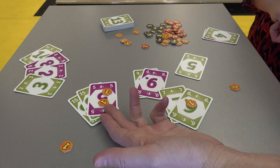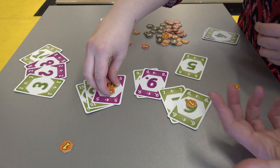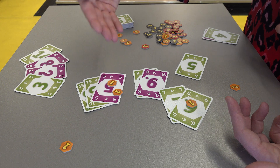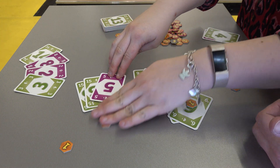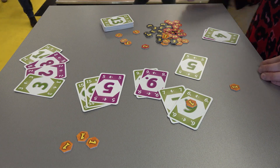When you add chips from the middle to your cards, you take them to your own pile. Then you have to pass later to get rid of them. So you have to get rid of both your cards and your chips to win.